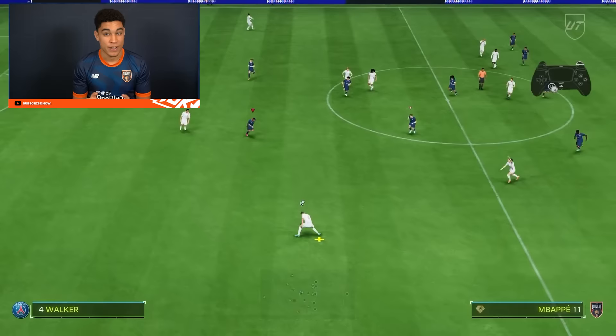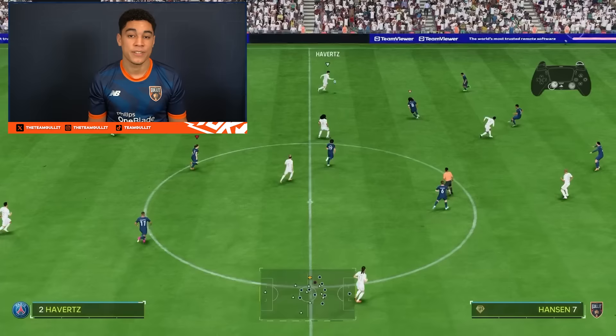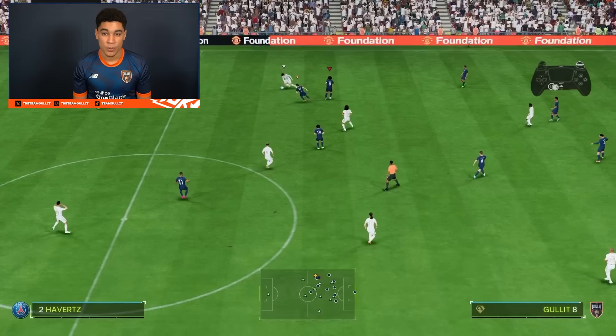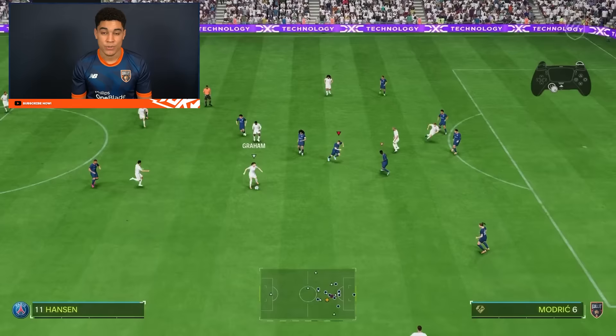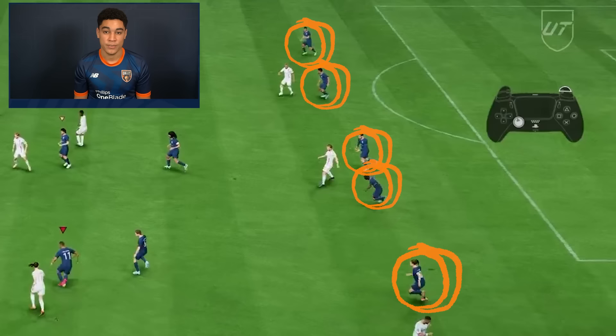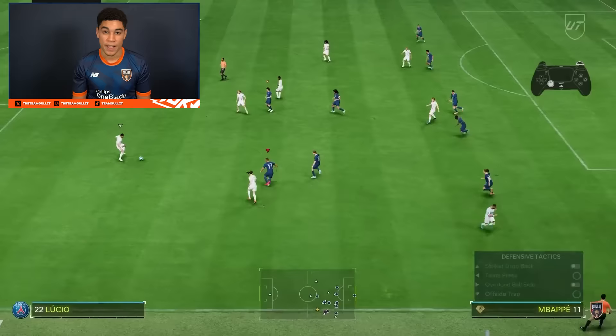Now let's talk about the defensive side of this formation. It's really good because of the five back, but how do you keep the defense structured? The most important thing is don't switch to your center backs or defenders too early. When it's still possible to defend with your attackers, always try to do that. When your opponent has passed your attackers, you can still defend with your midfielders. As you can see in these clips, I always try to track back with my attackers or midfielders to keep structure in defense, which makes the five back even stronger and applies pressure from behind without giving my opponent time to make easy decisions.